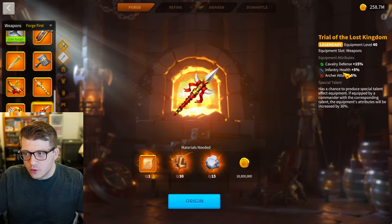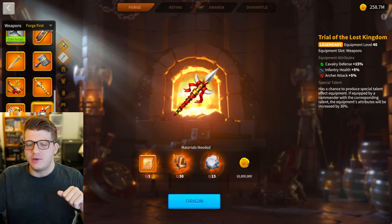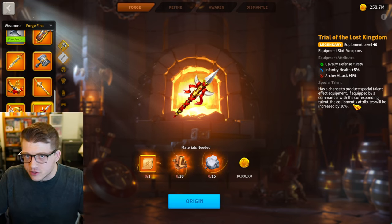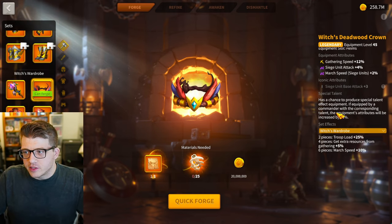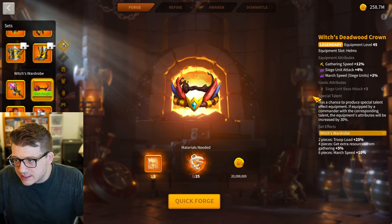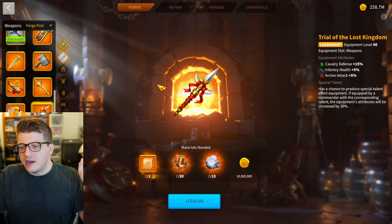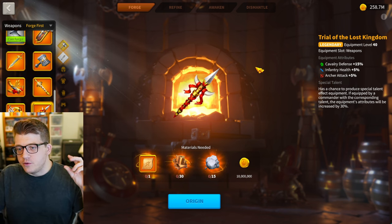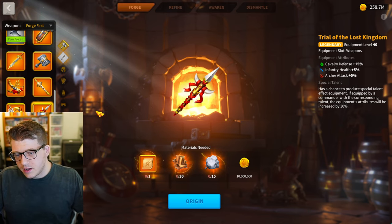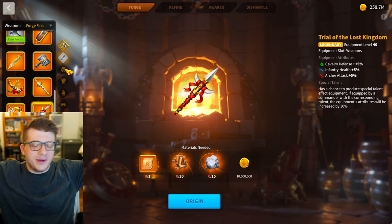To add insult to injury, you can't even iconic-upgrade the trial of the lost kingdom — it's literally impossible because you can't get blueprints for it. You can't put an icon of crystal into it or get the three bonus base attack points. If you look at something like the witch's set, you can at least put an icon of crystal in it and get the bonuses, but you can't do that for the trial of the kingdom. You get a very slight advantage when you first buy it, and after that it's useless.